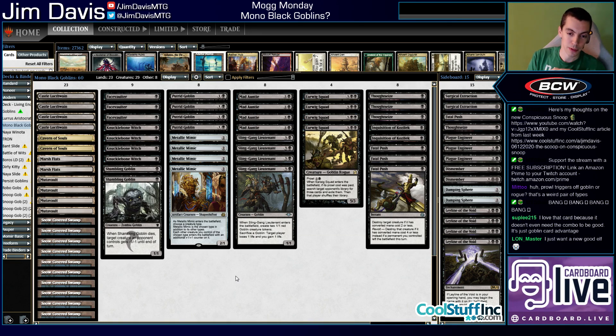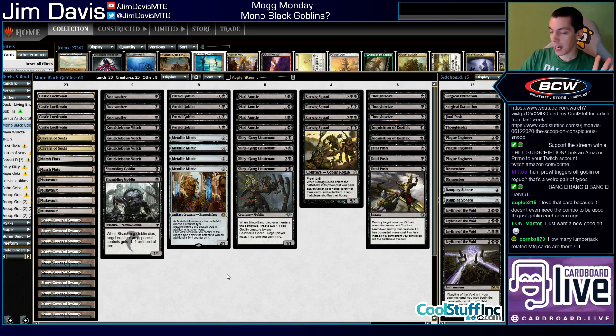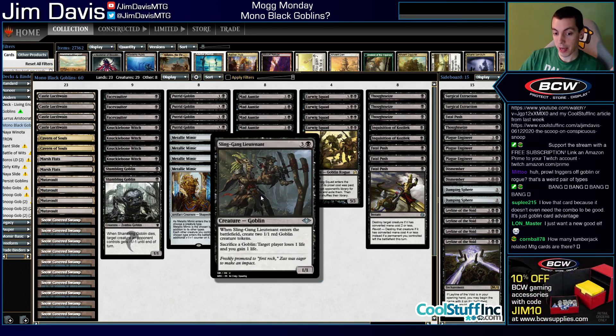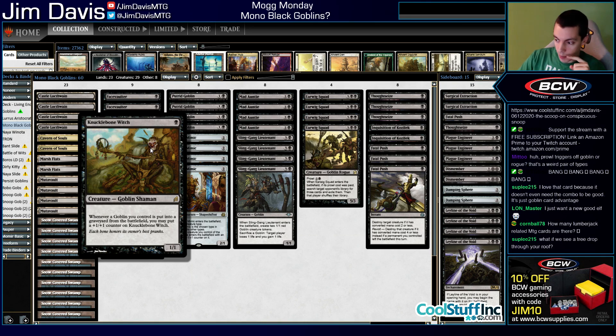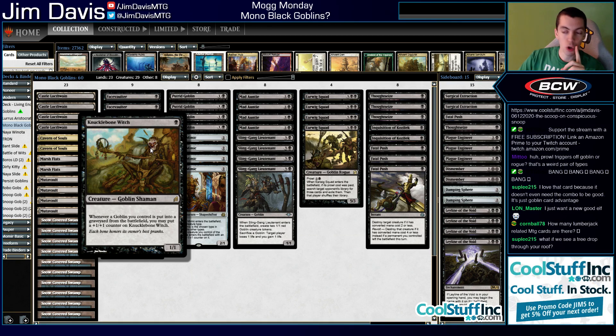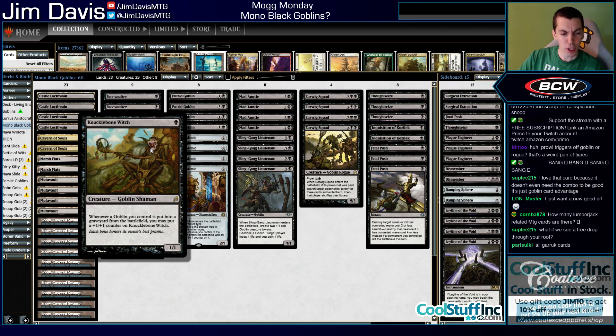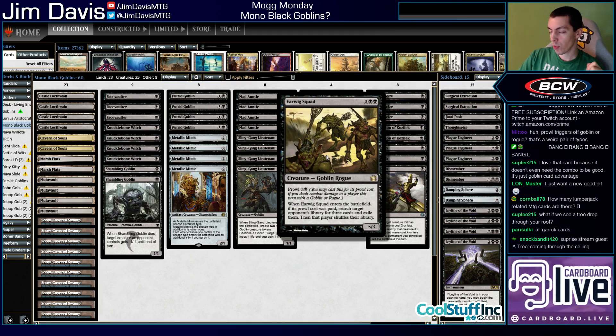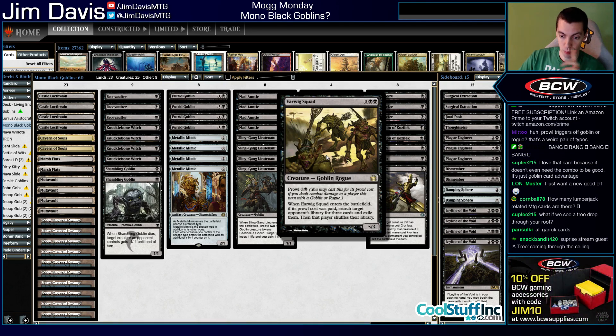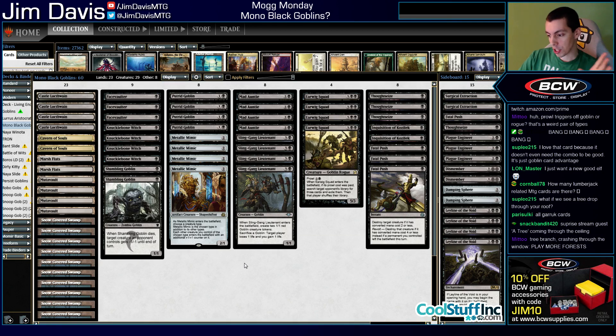So there are a few good mono black goblins. Sling Gang is the best by a significant margin. I also played two copies of Knucklebone Witch in my Mythic Championship 4 deck - not a bad card, gets bigger for each goblin that dies, and goblins are very good at dying. Earwig Squad is definitely not a bad card - it can neuter combo decks with the prowl ability.